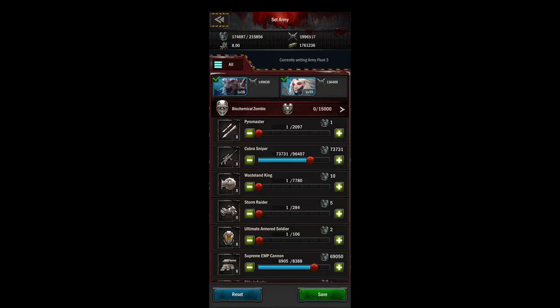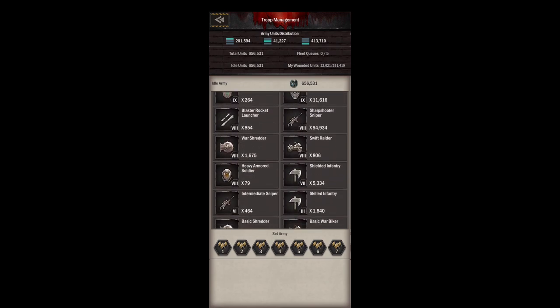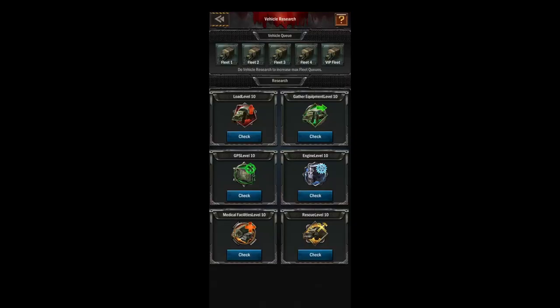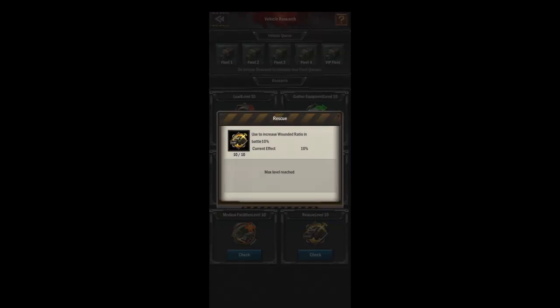Make sure you're not fighting if you have full wounded units — you'll be killing your troops instead of sending them to the hospital. In your garage you also have technologies, and this is where you upgrade and unlock your fleet queues. I think it's something like levels 5, 9, 12, and 19 when you upgrade your fleet queues, and then your VIP 7 as well. Your rescue research is about the most important research in the game, so rush that as fast as you can.